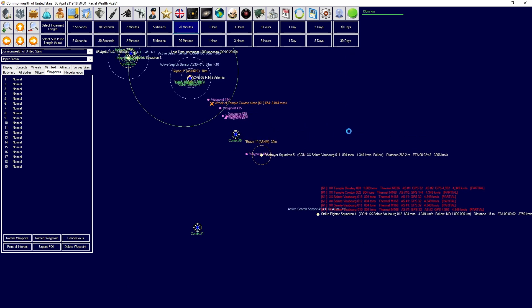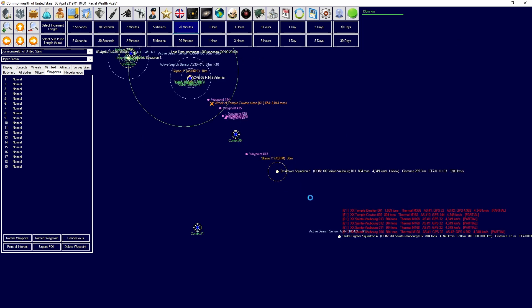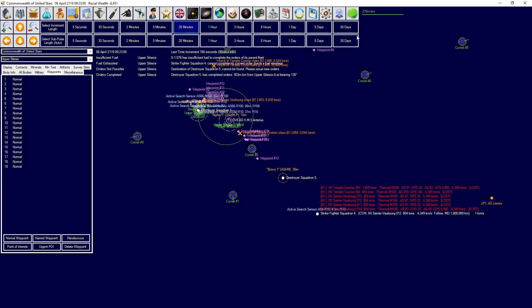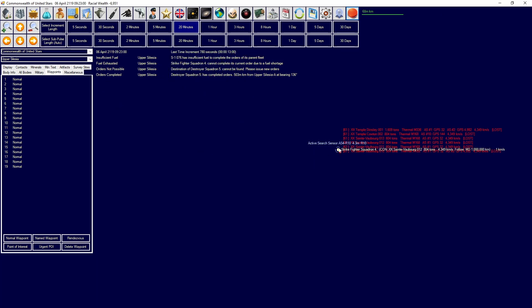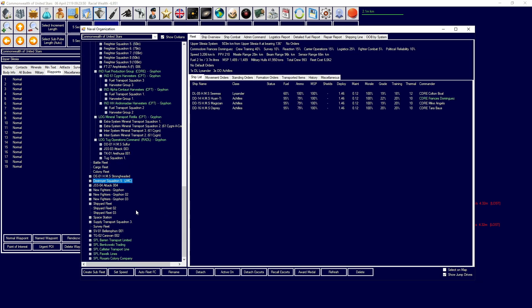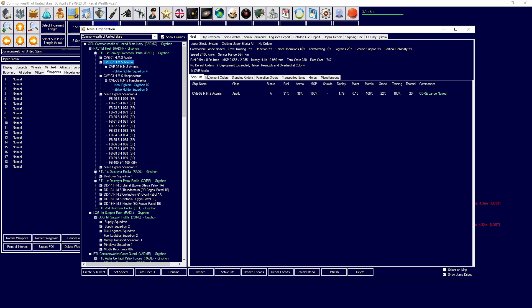Continuing to run away - they must be heading to the aether gate right now. Oh crap - we've run out of fuel. I've lost contact. We need to bring the Artemis up here. That was my mistake - I should have checked the fuel amounts.